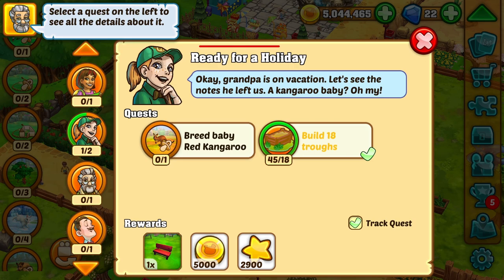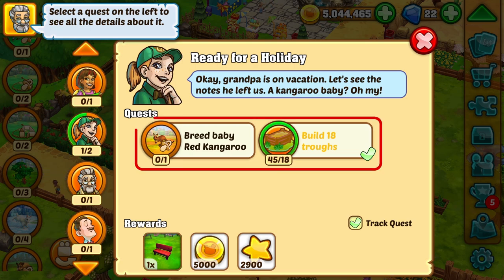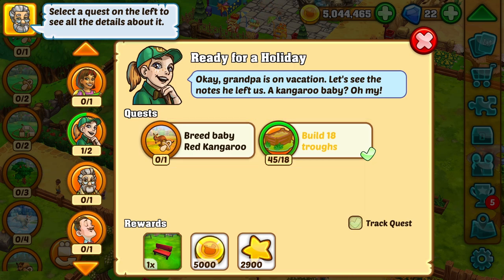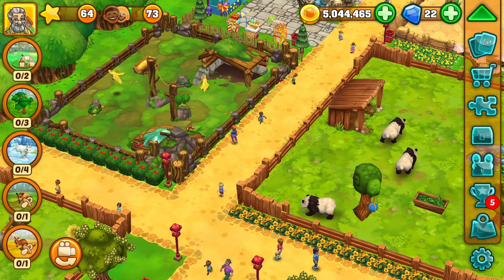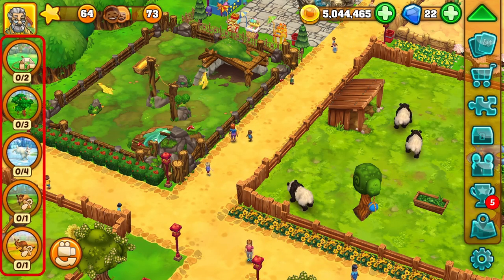There is the quest 'Ready for a Holiday' that I've searched in order to unlock the common ostrich. Now I can simply check what I have to do exactly. A little advice: if I check the box 'Track Quests', I can always see the individual parts of the task at the left side of the screen, so I won't lose track of them.